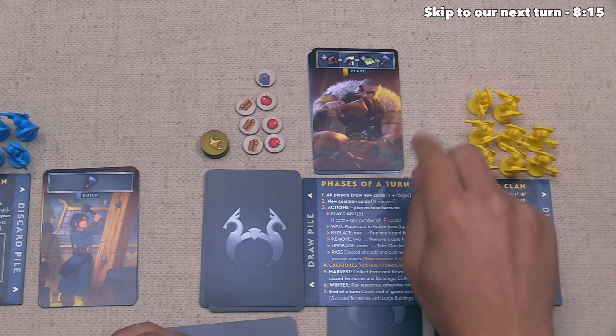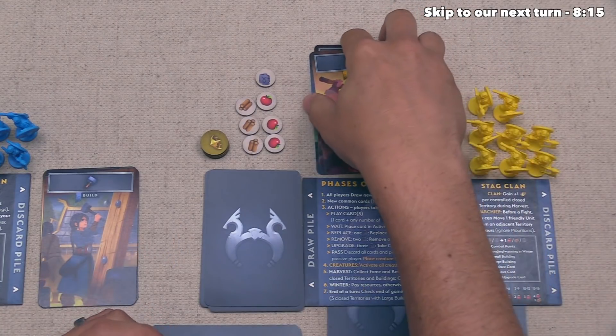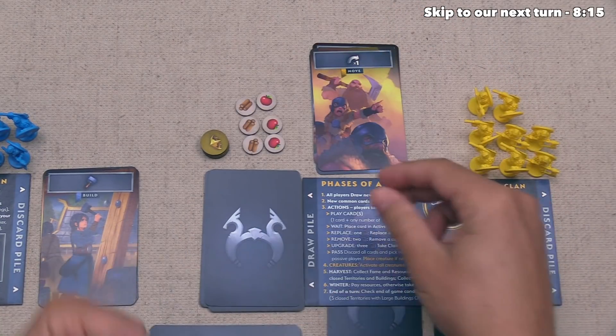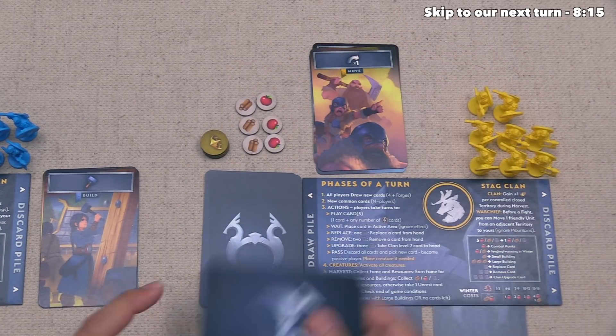Yellow can go and they want to do a replace action — this means they play a card and don't resolve it, spend one rune, and then draw another card from the top of their deck into their hand. That's finished up their turn.